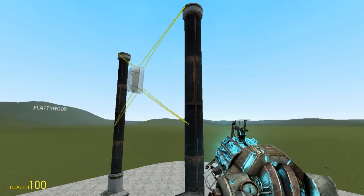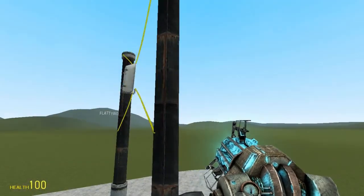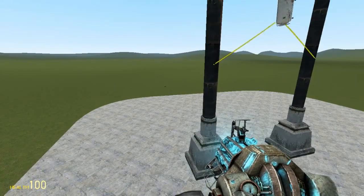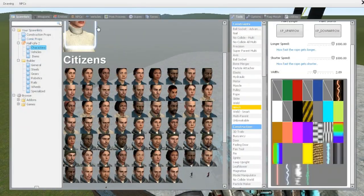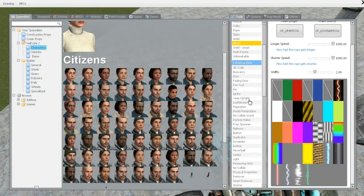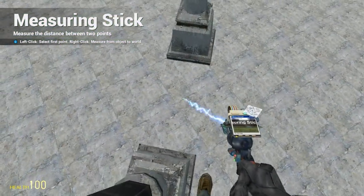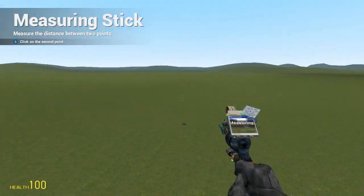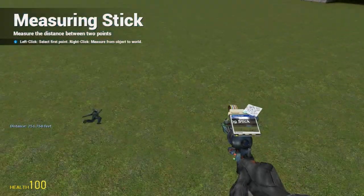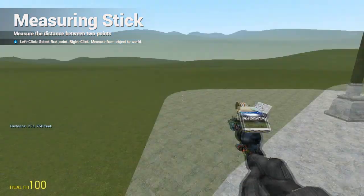If you get creative with this and use wire to do timed bombs and things like that, it can be really fun. You and a friend could each build one, download the Blood Gulch map from Halo 1, and do some slingshot battles. Let's go ahead and measure — using the measuring stick, from right in the middle all the way to where he landed: 251 feet.